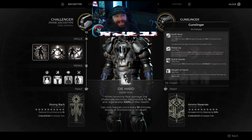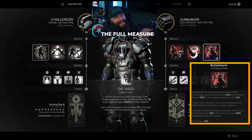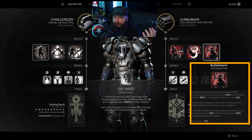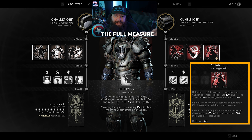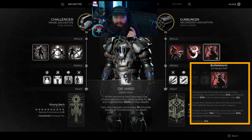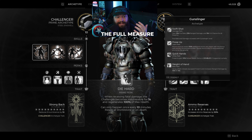Moving to our secondary archetype: Gunslinger is our DPS option, primarily because we want access to Bullet Storm. Bullet Storm gives us increased fire rate of 20% and a reload speed of 50%. This complements what we're already getting from Challenger, so we just have a huge amount of fire rate increase — more bullets faster means more damage. The reload speed increase also benefits weapons with a slightly longer reload.